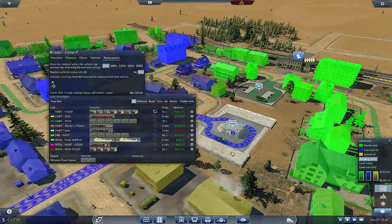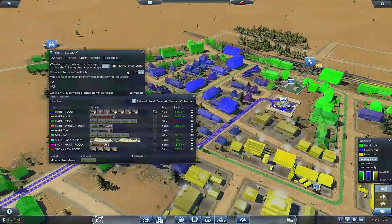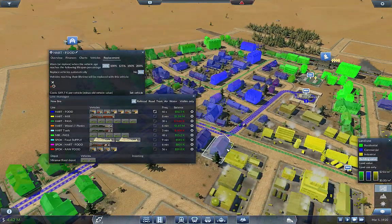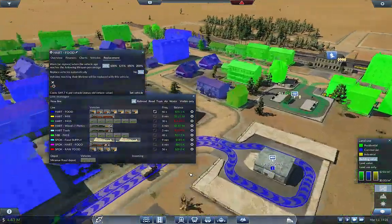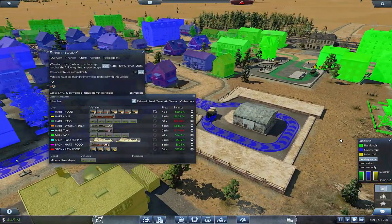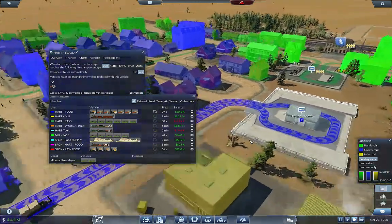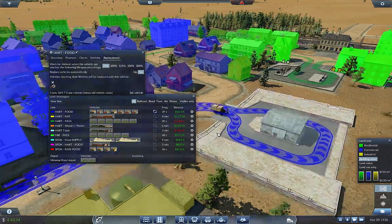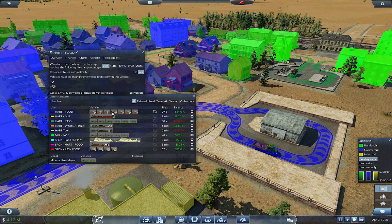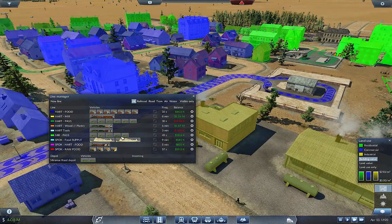We've got a few more left so let's speed it up a little bit. They do upgrade after they dump their cargo - they dump their cargo, collect the money, and then get replaced, which is exactly what we want. There's that one and there's that one. Now that this is done, I want to set it back to 100 and back to no. That line is now upgraded - we are good to go.